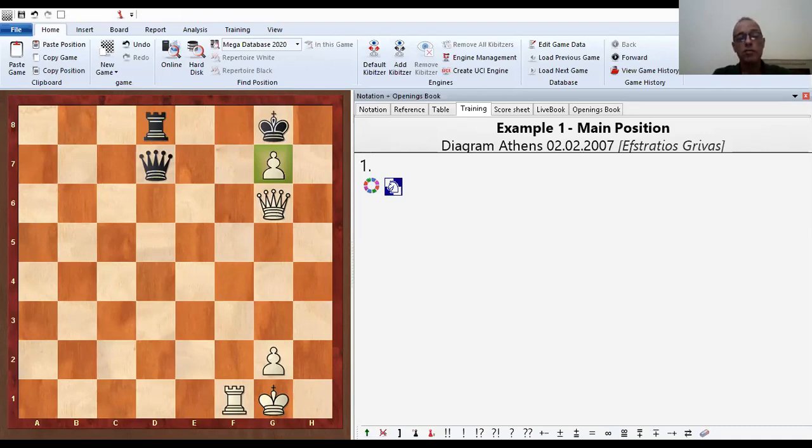Now, what happened here? Why do we have a combination which we can categorize according to certain factors? You see, all combinations, they can be categorized. I mean, you put them in files and say this is like this — this is driving, this is pin, this is fork. So you can learn them.